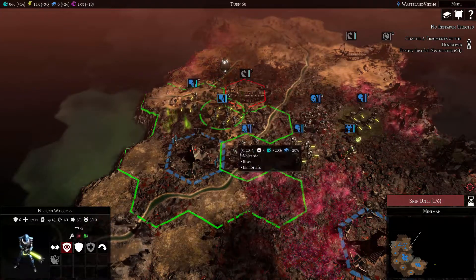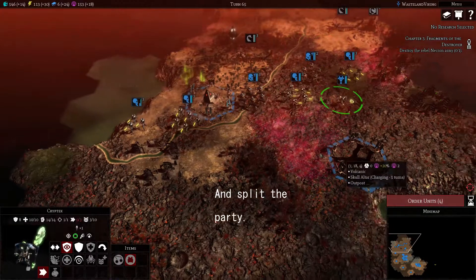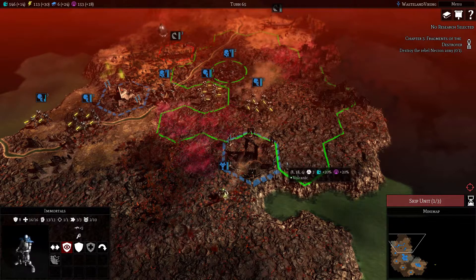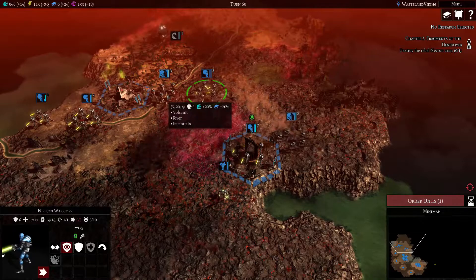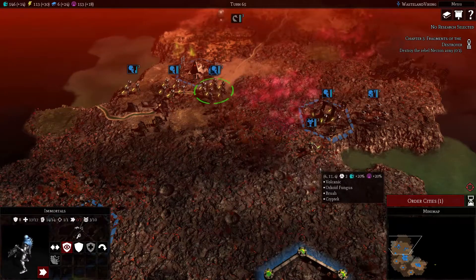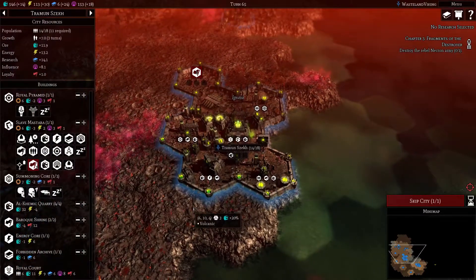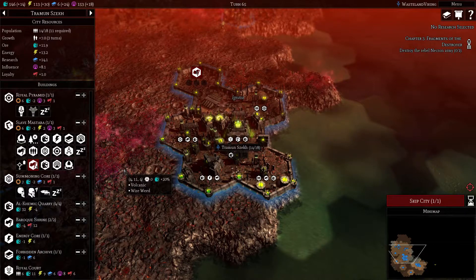Let's have you go down here - retreat. Not in a cowardice way, mind you. Let's just get out of their area of influence and then maybe they'll bugger off. They hurt - especially for our warriors, they really hurt.